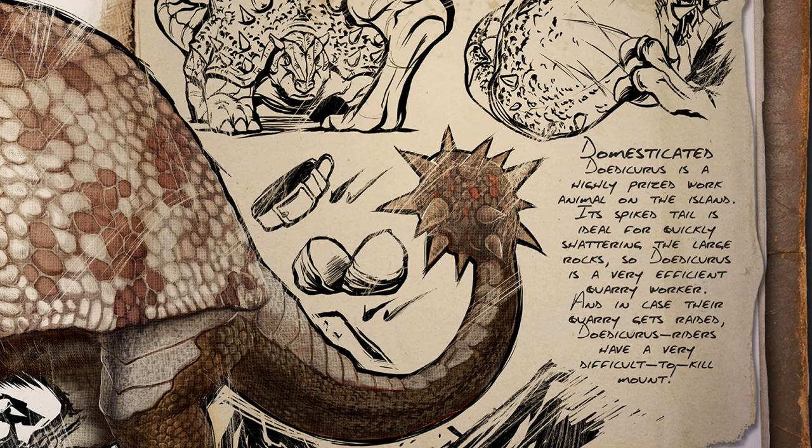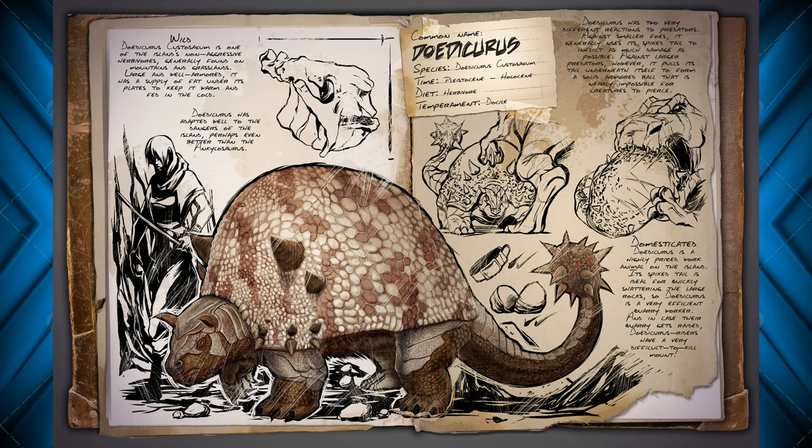It says here, domesticated: the Dodicorous is a highly prized work animal on the island. Its spiked tail is ideal for quickly shattering large rocks, so Dodicorous makes a very efficient quarry worker. And in case the quarry gets raided, Dodicorous riders have a very tough-to-kill mount. So this is definitely something that you can ride and feel very safe on when you're riding it,